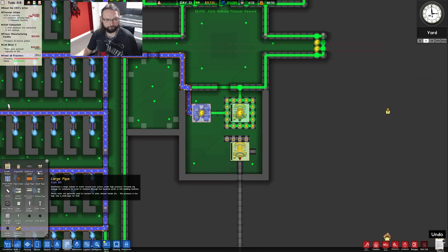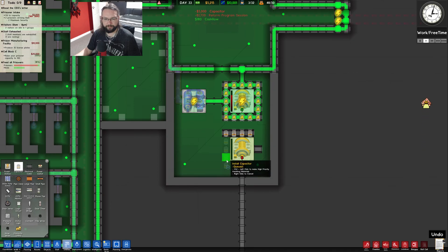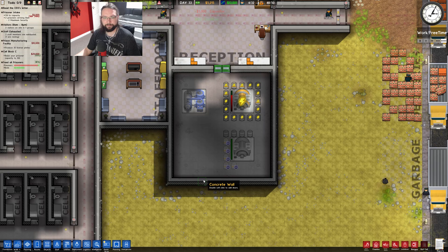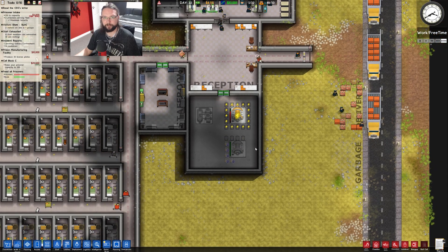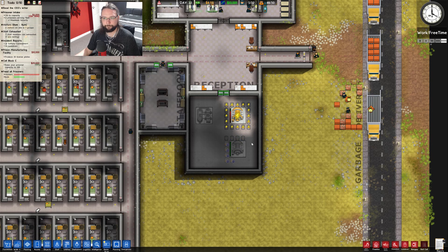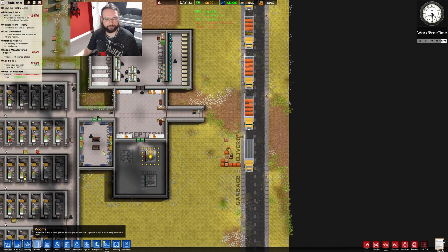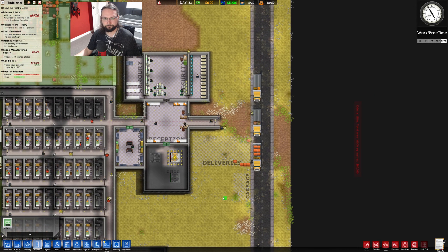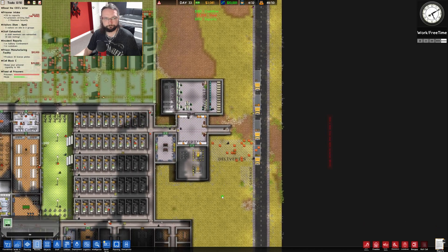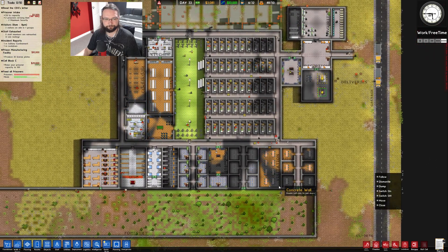Right, utilities - capacitor. Control left click makes it high priority. Get those in straight away. Come on, keep the cash positive - I don't want to screw my bank loan up now. Let's increase this delivery space. Deliveries - you can basically take up all that room. And then I've at least got room to offload everything. There we go. And if we switch you back on - that's better. The workshop's completed - beautiful!